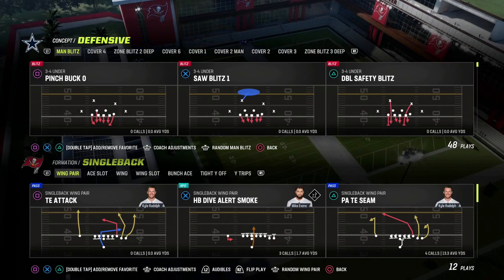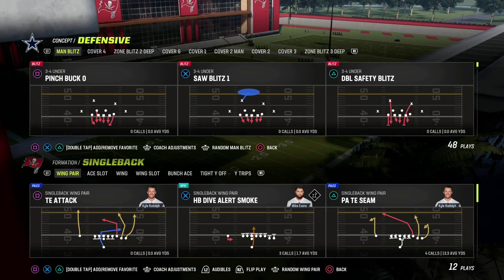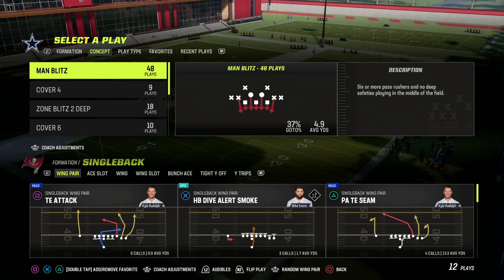In this video, I'm going to show you why Dime 1-4-6 is the best blitz in Madden 23 — at least the fastest and most adaptable defense that you could be running right now.